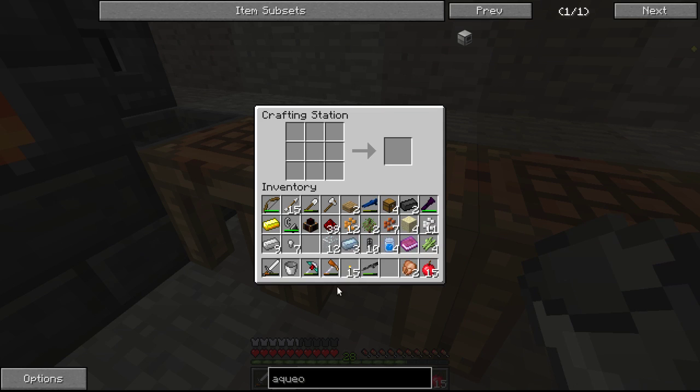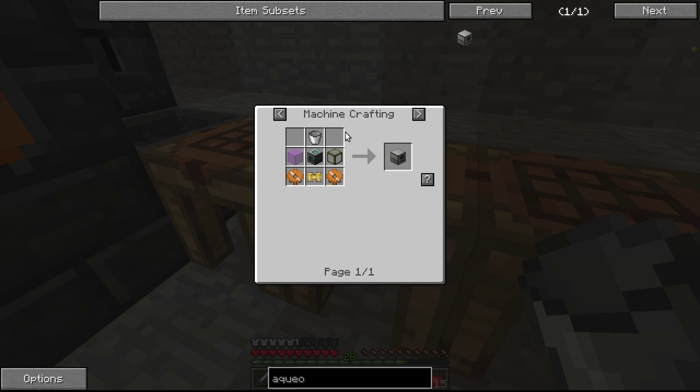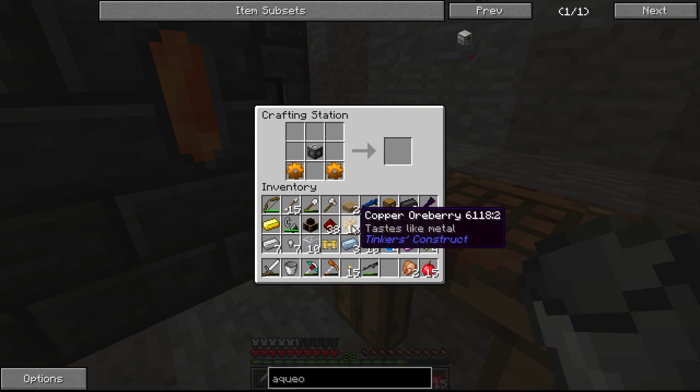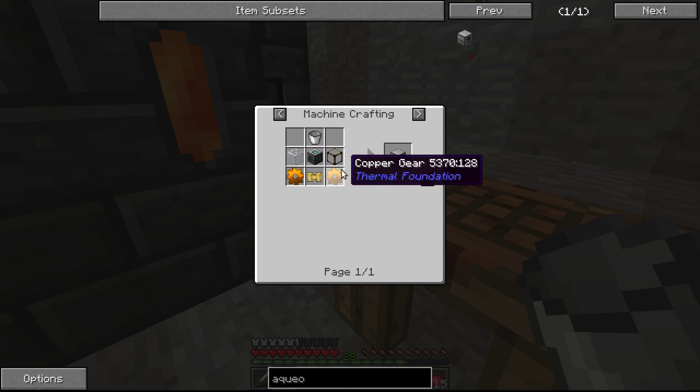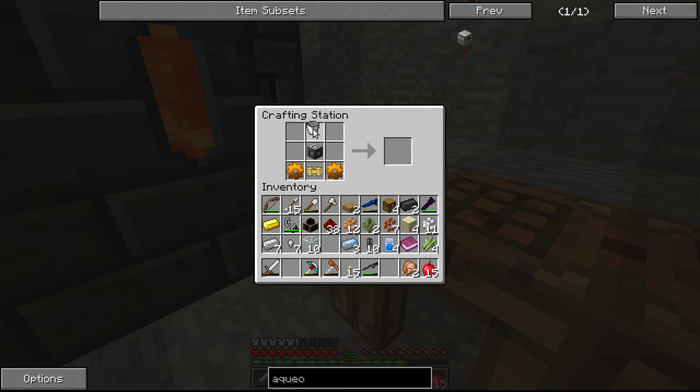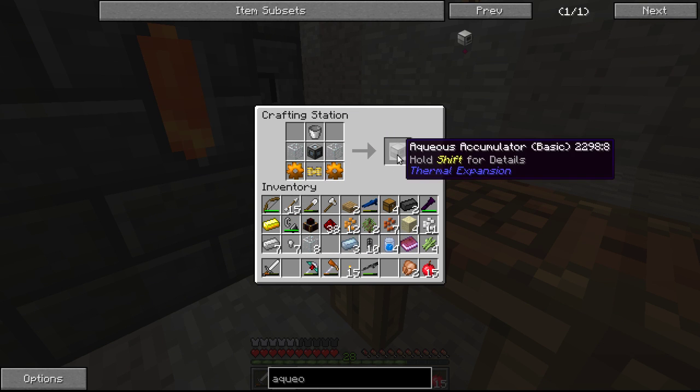Now we need ourselves a pneumatic servo — that's redstone, iron, and glass. We should have all of that we need. Iron and glass. There we go. That goes right down there. We need a bucket, and we need two more pieces of glass, which I have. Bucket and two more pieces of glass. Aqueous accumulator — sweet.